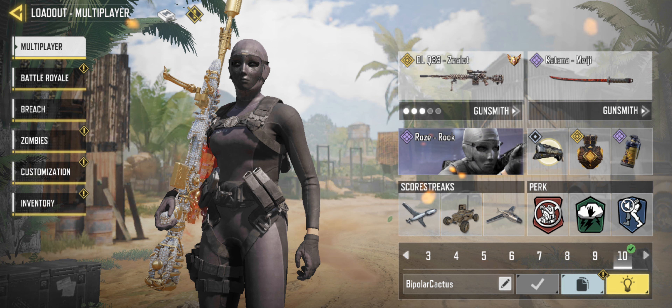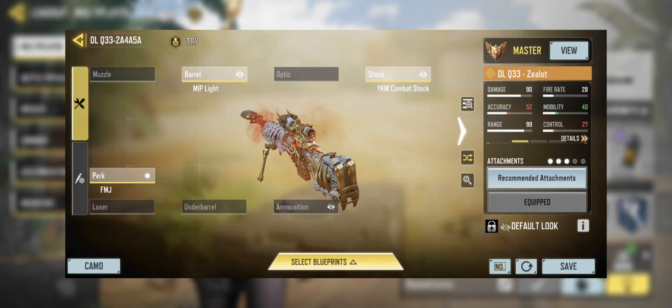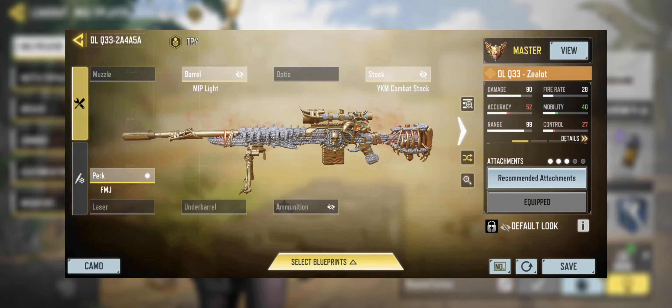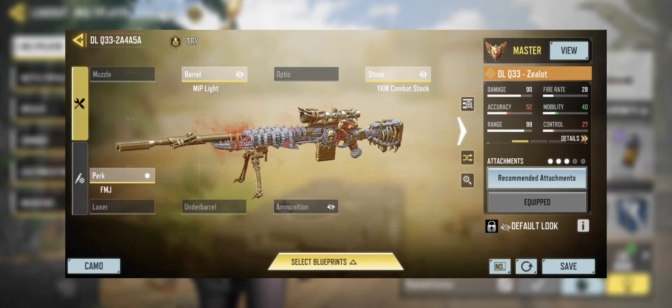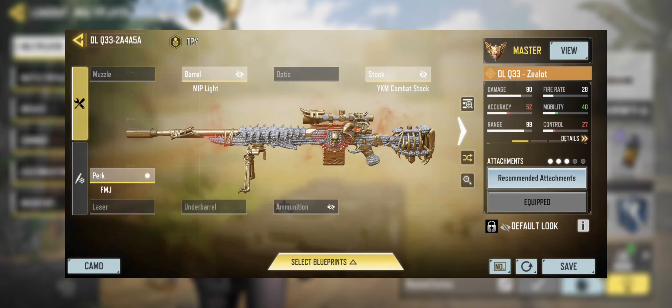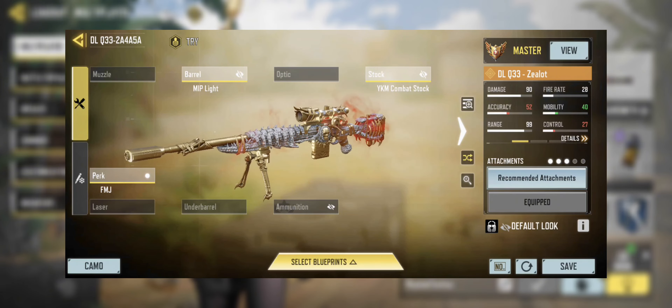For our first loadout, it's the sniper loadout. I'm bad at sniping and I usually only snipe when I'm in the mood. Sometimes when the enemy is too passive, I play for picks with the sniper. Sometimes I use the DLQ, sometimes the Locus — all depending on my mood — but right now the vibe goes to the DLQ.